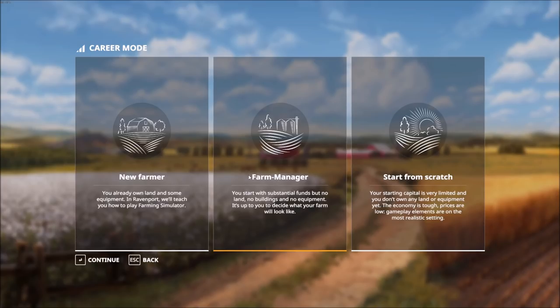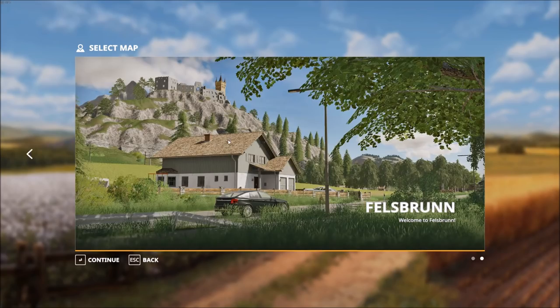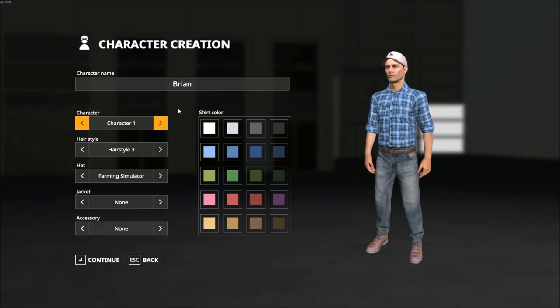So I'm going to go ahead and select Farm Manager, option number two. Then we have the choice of two different maps — the Ravenport map, which is clearly the American map from the screenshot, as well as a more European style map. We're going to choose the Ravenport map and click Continue.